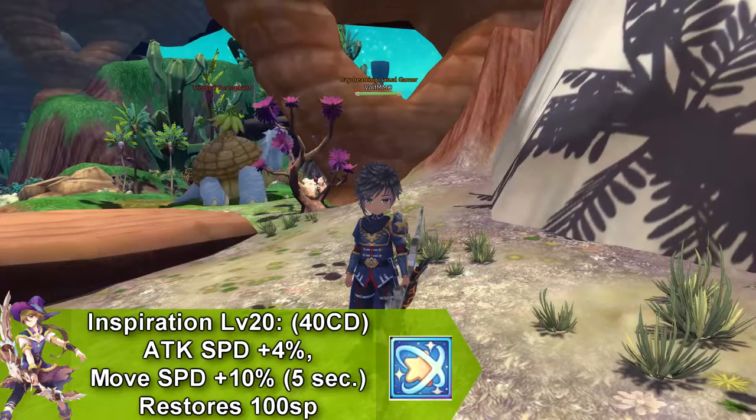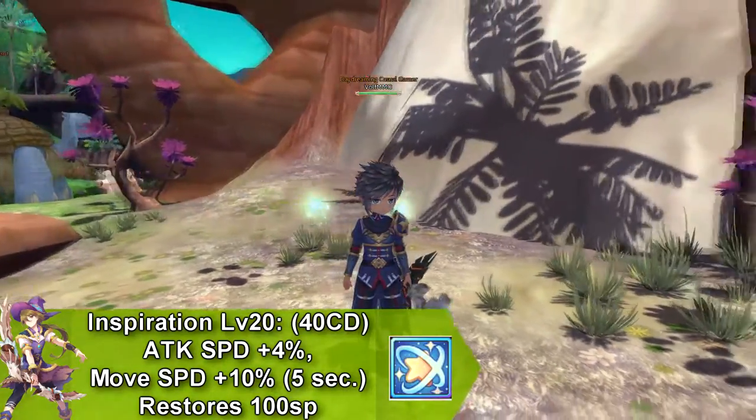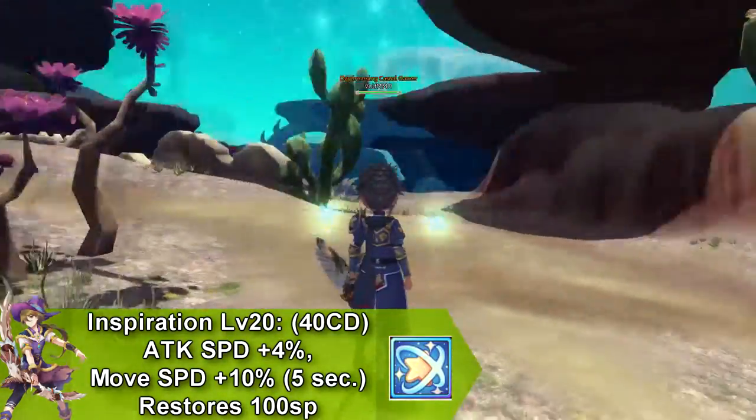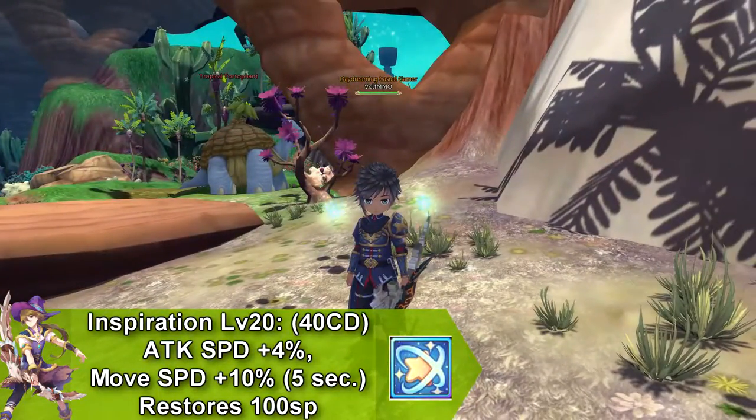Our next skill is a buff skill called Inspiration, and it increases your attack speed by 4% and increases your movement speed by 10% for 5 seconds, and it goes on cooldown for 40 seconds and restores 100 SP.